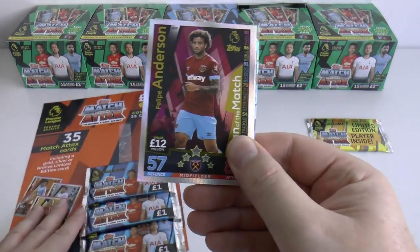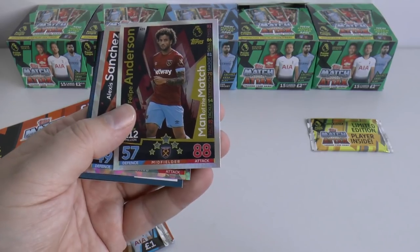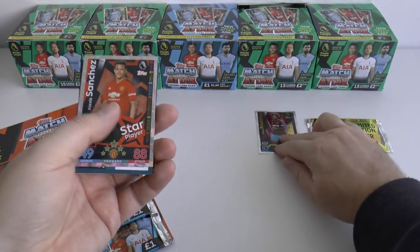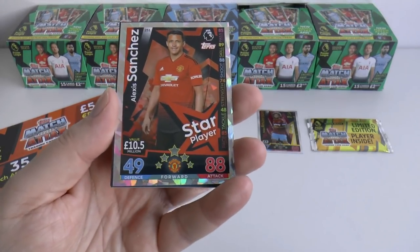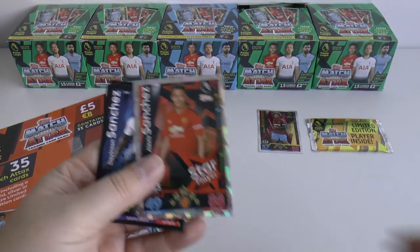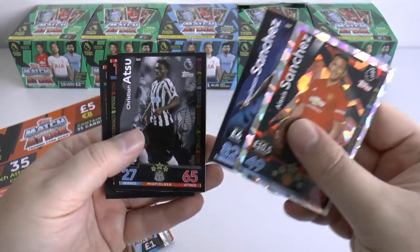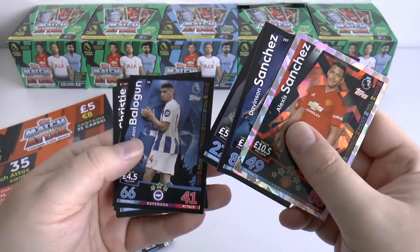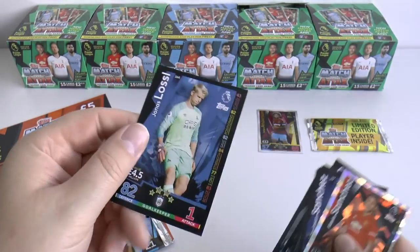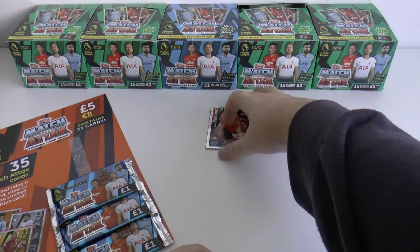We've hit our first insert of the collection — Felipe Anderson, of course ex-Lazio, now a big money signing for West Ham United — a man of the match card there. Then we've got Alexis Sanchez, star player from Manchester United. Davinson Sanchez, Christian Atsu, Balogun, Christy, and Jonas Lurzel complete the base cards in that opening.